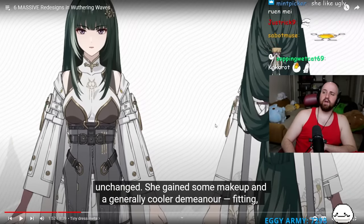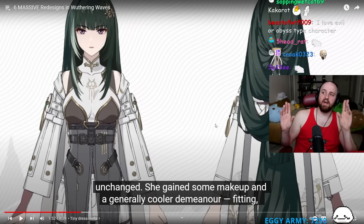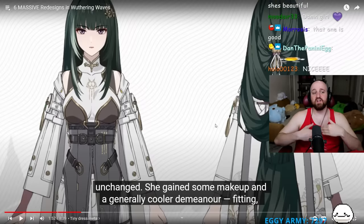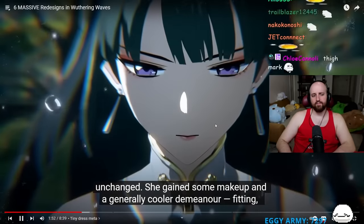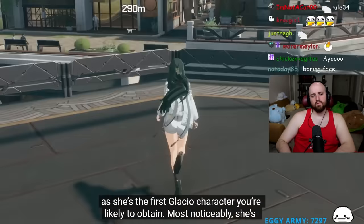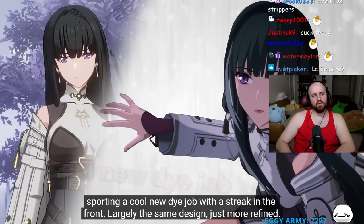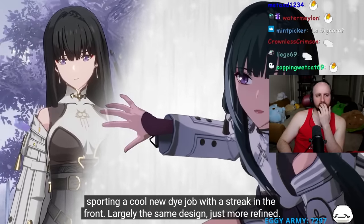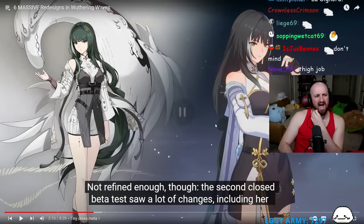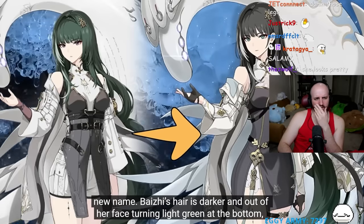Baichu's mark moved to her thigh but her outfit remained mostly unchanged. She looks better overall - gained some makeup and a cooler demeanor, fitting as the first Glacio character you're likely to obtain. She's sporting a cool new dye job with a streak in the front. The Second Closed Beta, however, saw drastic changes including her new name.